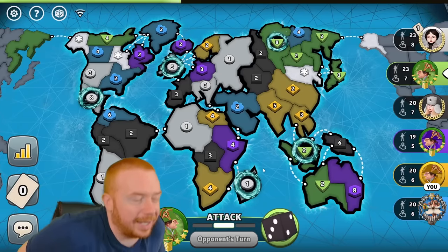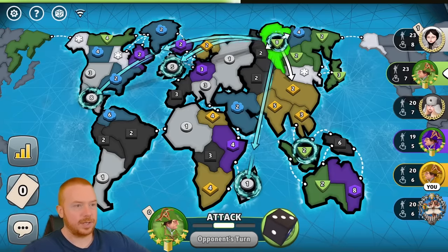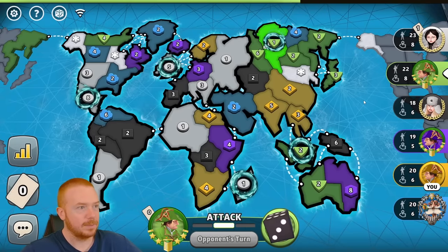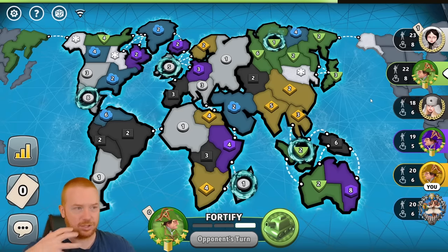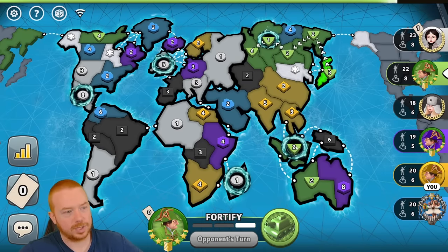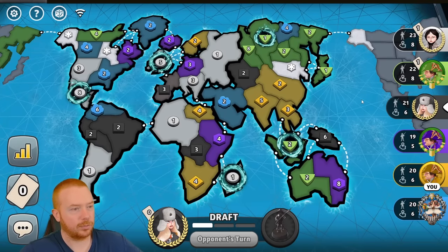If you are new to the channel and don't know how portals work: every portal can attack to every other portal, but other than that it's a standard game of Risk. It might seem like a lot to take in, but once you play quite a bit you become more familiar with it. If you're stuck in here like purple and black, one of them can run through the portal and get their troops out without colliding with each other and just dying.